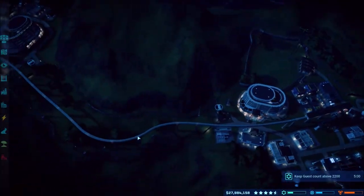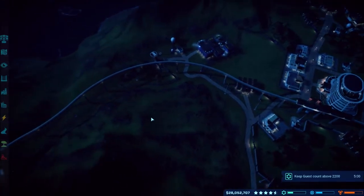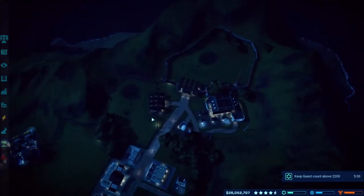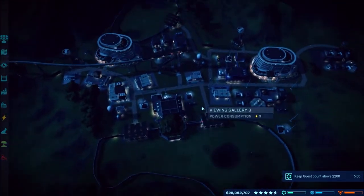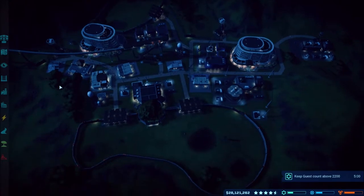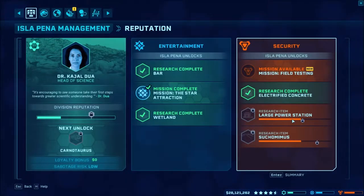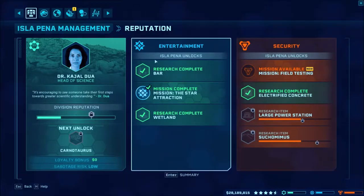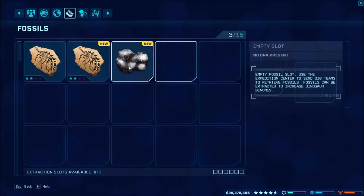What is up guys, Austin Ercho here back again playing Jurassic World Evolution, continuing on Isla Pena. We're continuing with our story and getting ready to do the last security mission on the island. We still need to do the large power station, the Suchomimus, and Carnotaurus. I thought I was done with everything, but I did get the Kentrosaurus done.